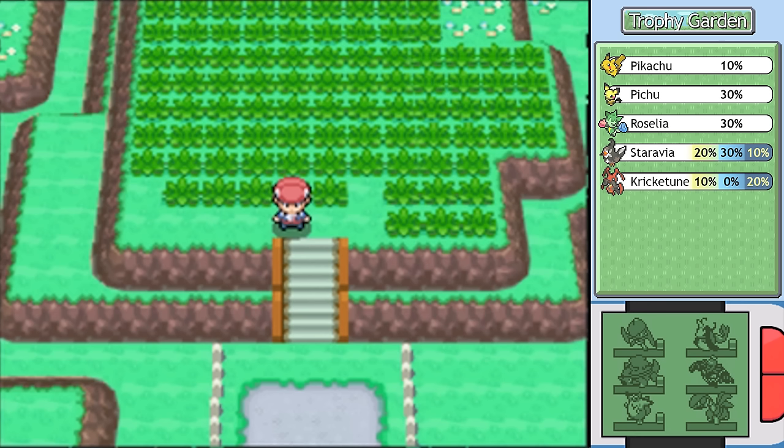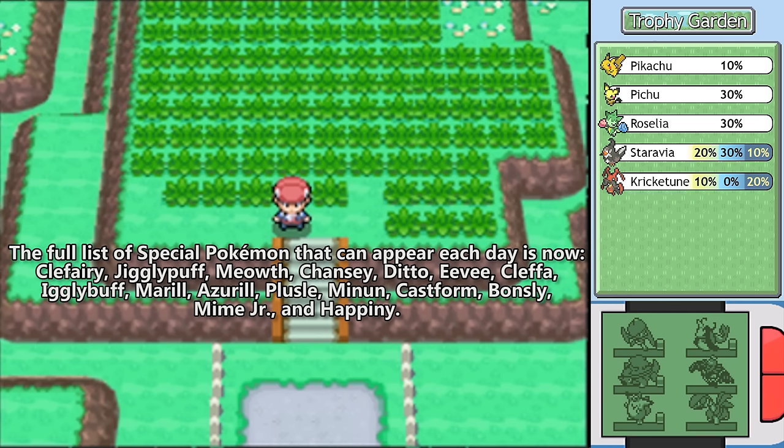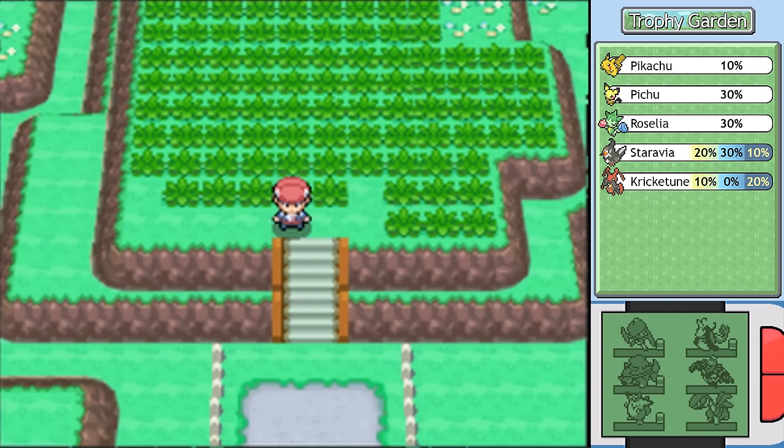This is the very first time in the entire series that you were able to just simply go out and find wild Eevees. A lot of these Pokemon we've already gone over, and I'm just going to show what they are on screen right now rather than give each and every one of them bios, because it is quite a dump of Pokemon that we can get all at one time. That is everything that you can find.